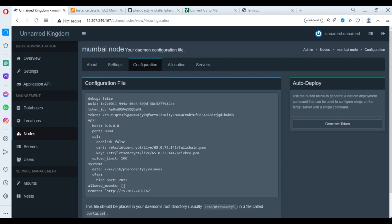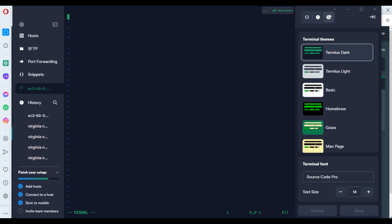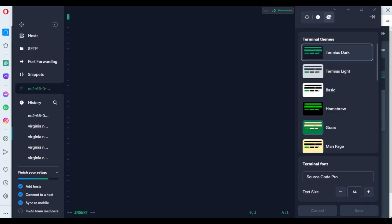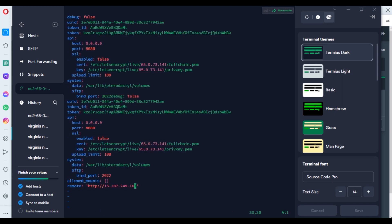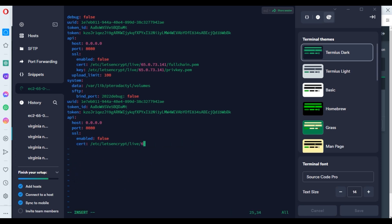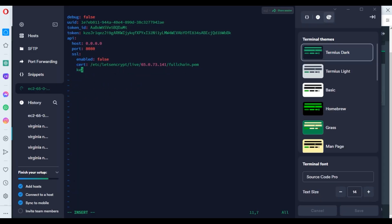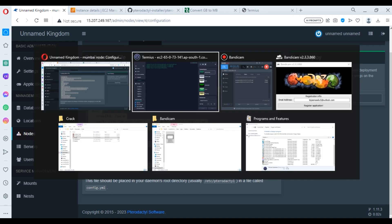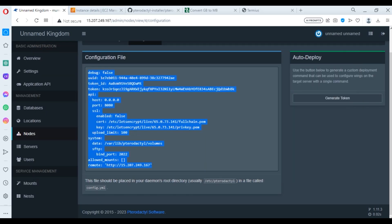Now this configuration screen will appear. Go to the Configuration tab, and open the terminal. Type: cd /etc/pterodactyl. Come back to the panel and copy the configuration code that is given there. Paste it in the terminal. It may need to be pasted and adjusted. After editing, press Escape, then type :wq to save the file.